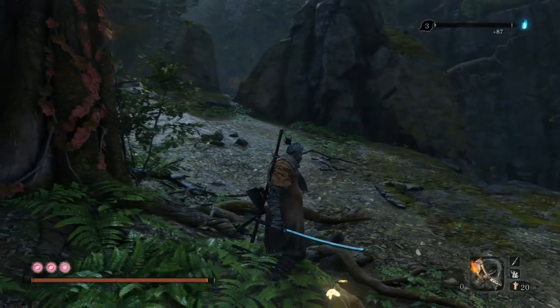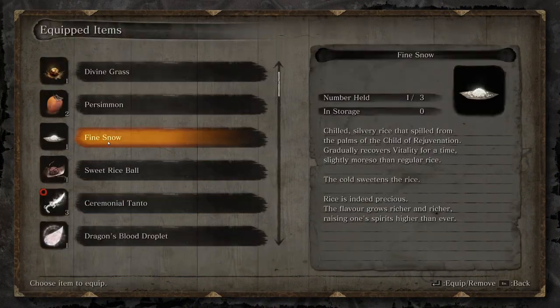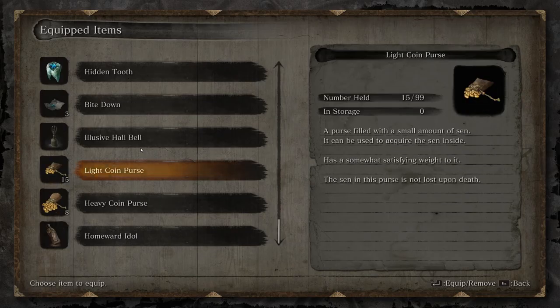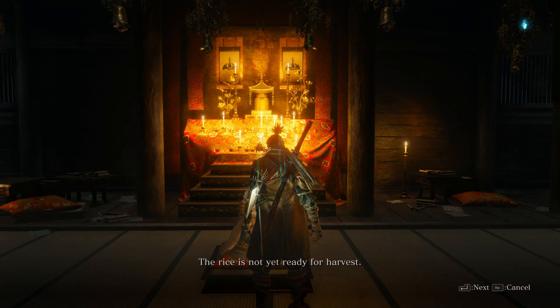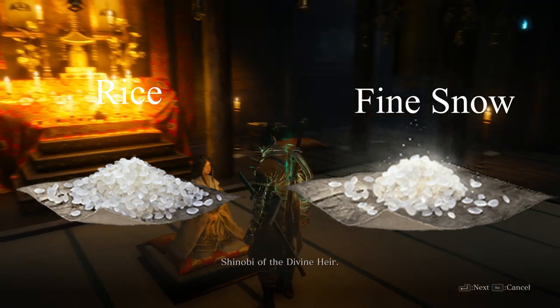The rice you will find about mid game of your playthrough and it is given to you by an NPC that you meet. You can only carry one at a time so you will only have one use for battle. This item can also be improved even further by doing the NPC's quest line which will turn the rice into a new item, Fine Snow.